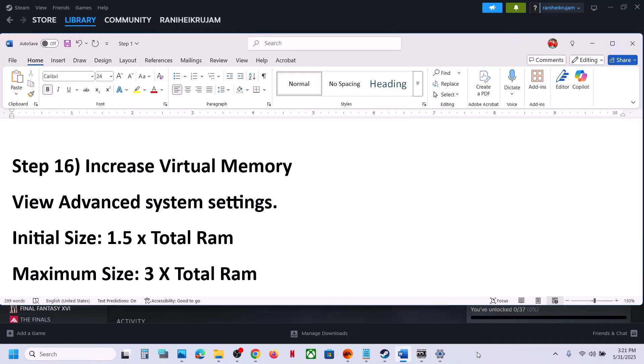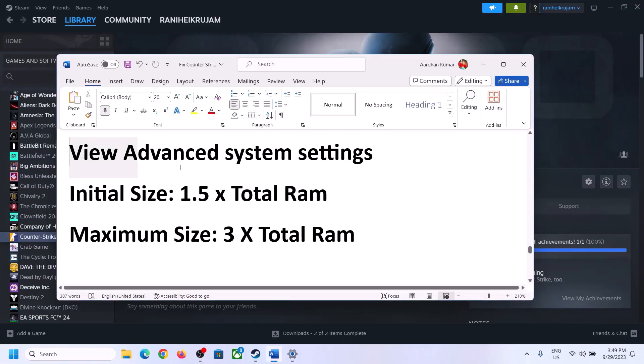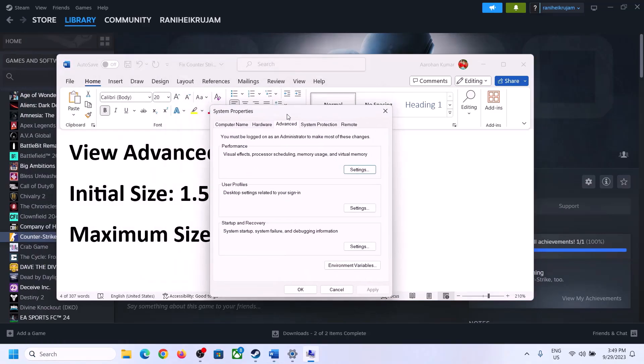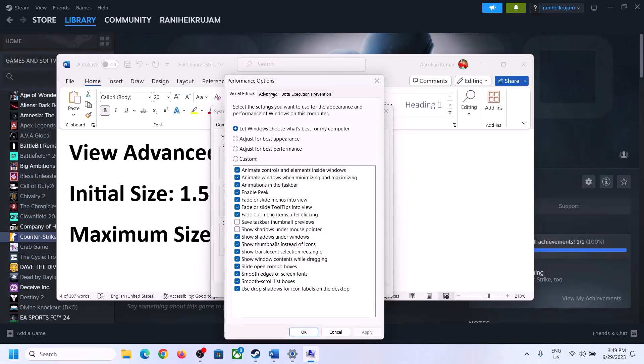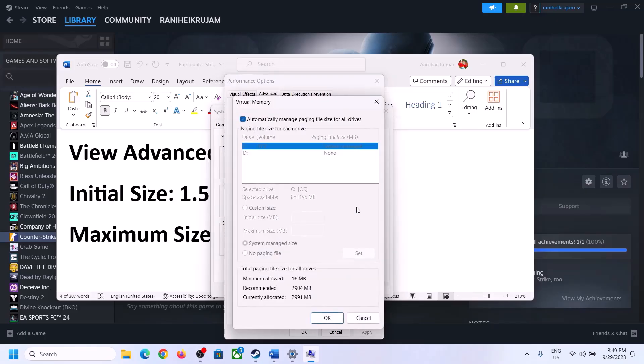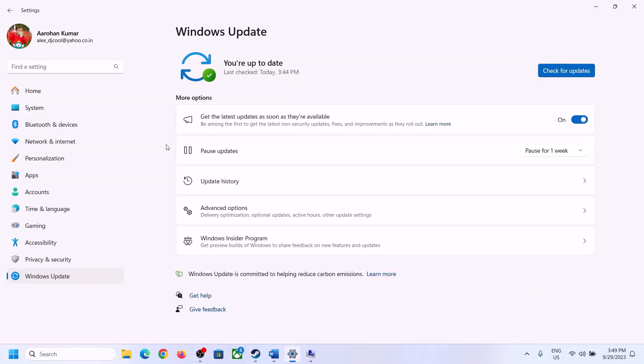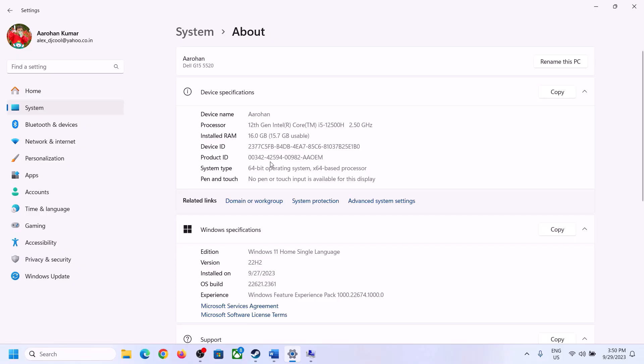The next step is to increase the virtual memory. Type 'View Advanced System Settings' in the Windows search box, open it, click the first Settings button under Performance, go to the Advanced tab, and click Change. Uncheck 'Automatically manage paging file size for all drives', select the drive where the game is installed, and choose Custom Size. The initial size is 1.5 × total RAM. Check your total RAM by going to Windows Settings > System > About.